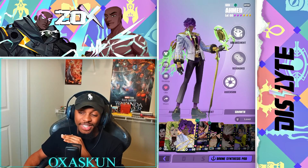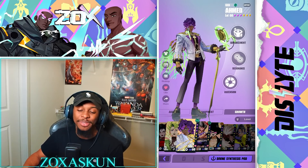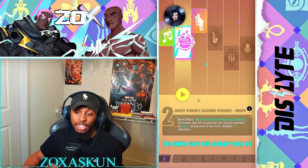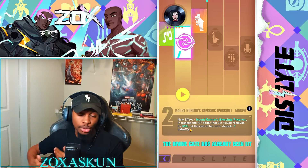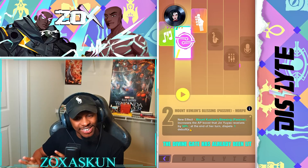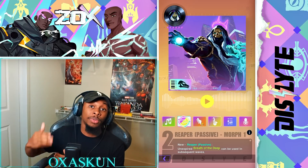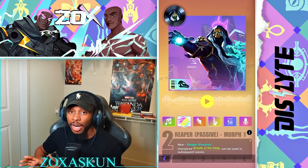Some honorable mentions: first is Queen Mother. When she gets her R2 — Mount Kulon's Blessing — it increases the AP boost that Jinyah receives by 50 percent, and at the end of the turn it dispels one debuff. This allows her to cleanse more efficiently, which makes her even more broken as a support. I wanted to put her on the main list but it was hard to put her over these other units.